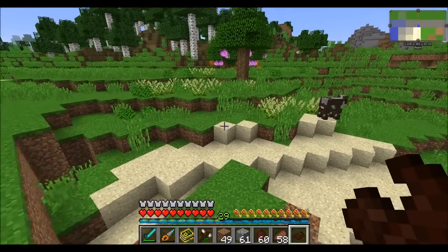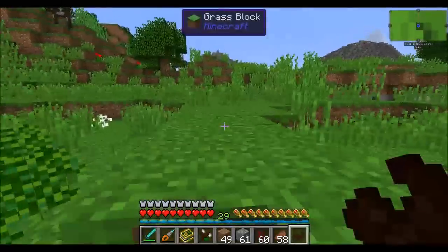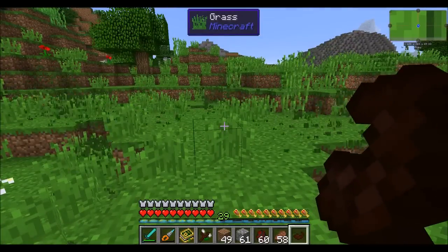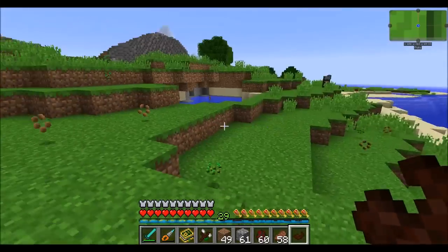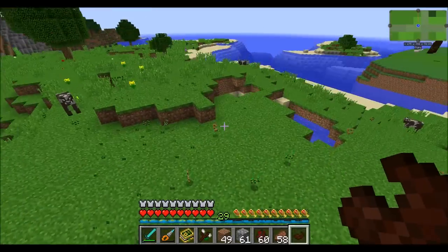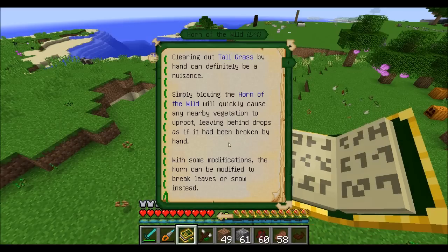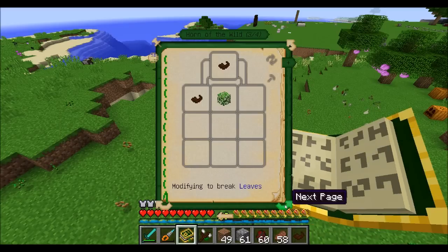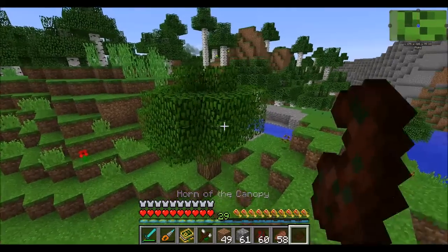The horn of the wild is a super useful device that you get very early on and it's very easy to make. When you hold right-click, it automatically clears out any tall grass in the immediate area dropping whatever drops would be expected — a quick and easy way to clear out large amounts of tall grass. In addition to the horn of the wild, there are two other horns: the horn of the canopy for breaking leaves, and the horn of the covering for breaking snow, and they work in much the same way.